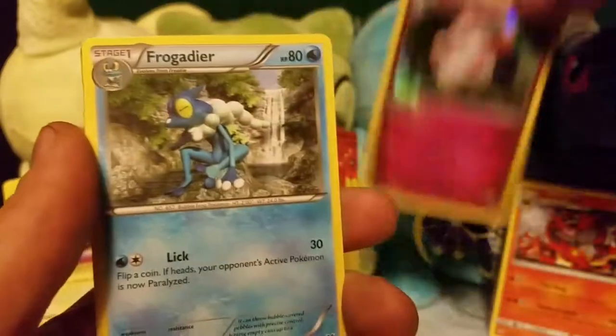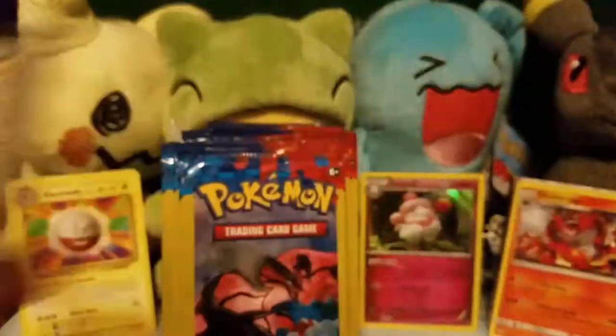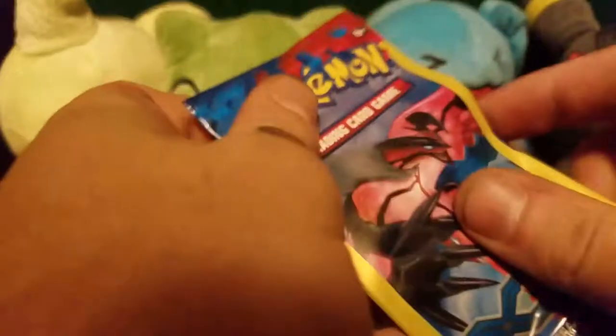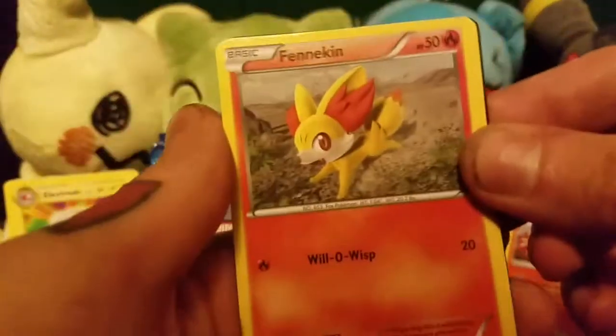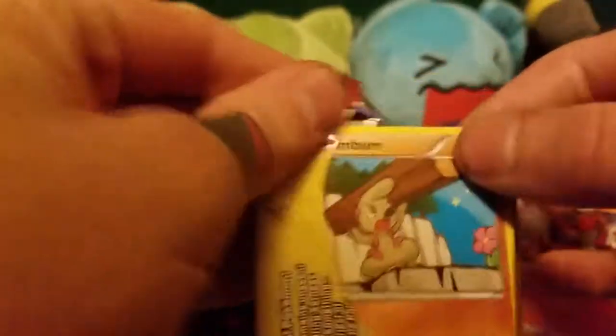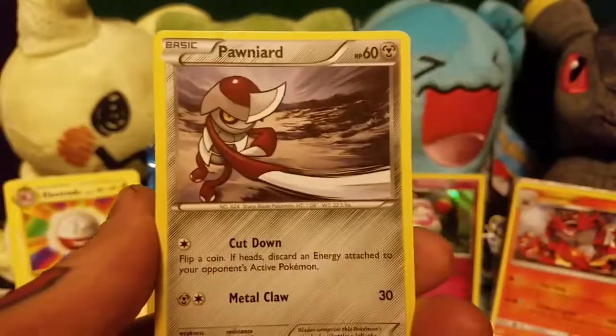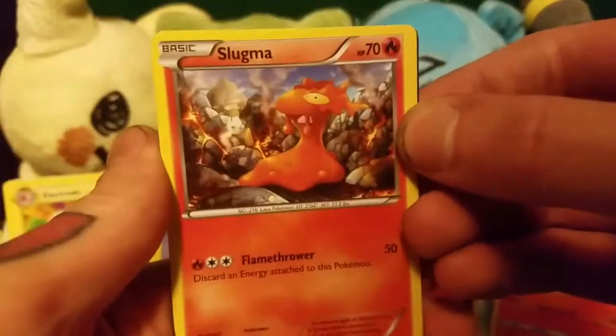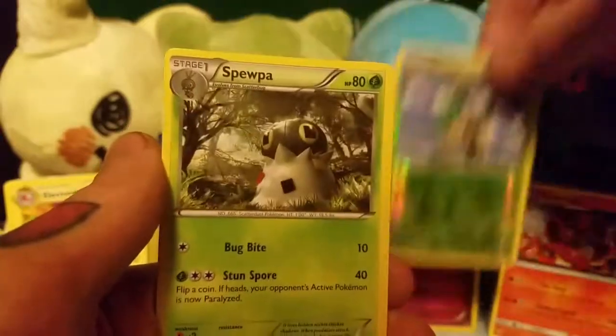A Fennekin, a Jigglypuff, Shadow Circle. Timber, a Ponierd, and another Shadow Circle. Slugma, Reverse Holo Go-Goat, and a Spoopa.